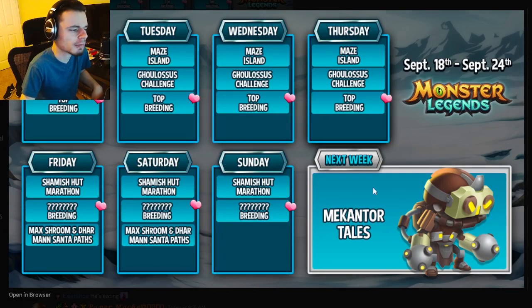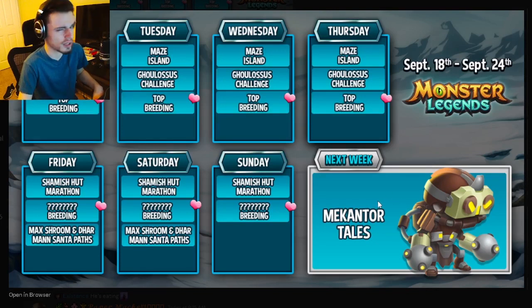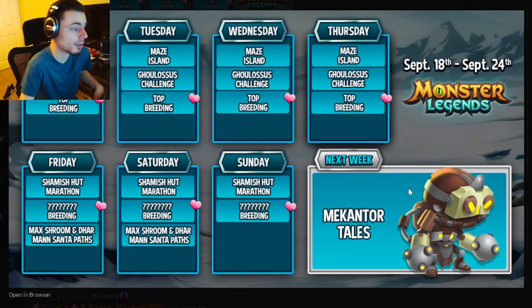The main event for next week is the McCantor Tails, where you'll get McCantor — a brand new monster we've never seen the design of before. The baby form looks really cool. The Tail Challenge opens next Friday, but you can start collecting tokens to rank up the monster on Monday, so make sure to do that before the event starts.